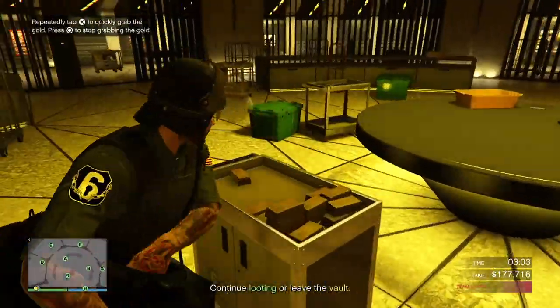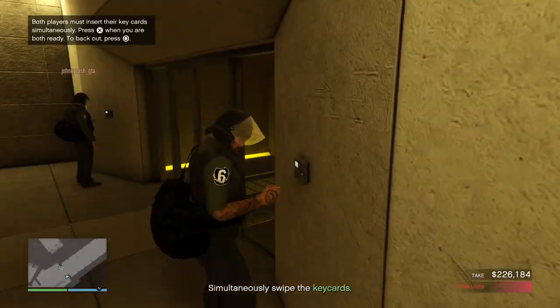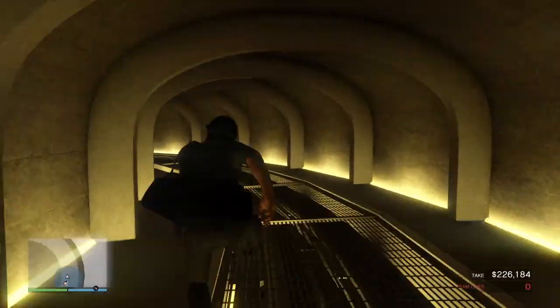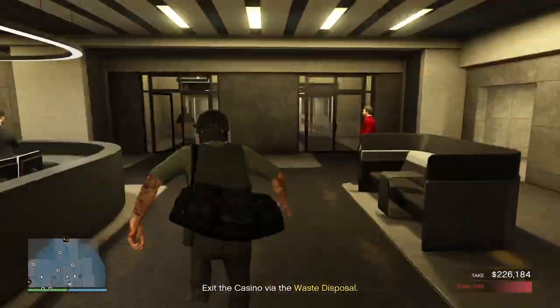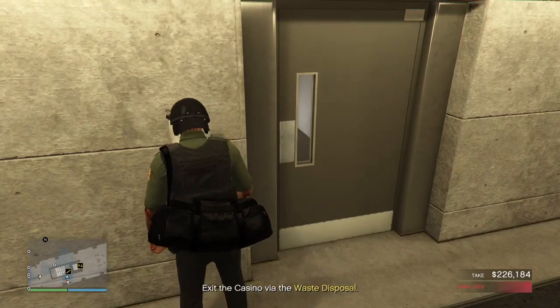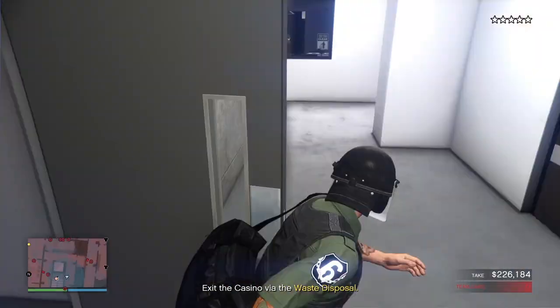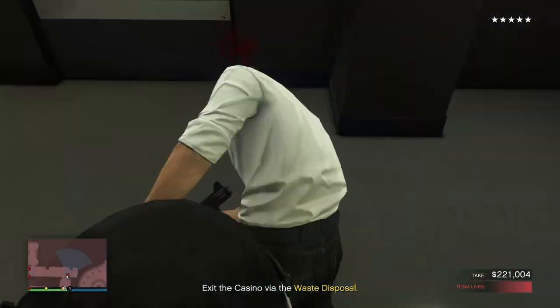Inside the vault, only take around 200k. You only need to knock out two guards and avoid this camera.